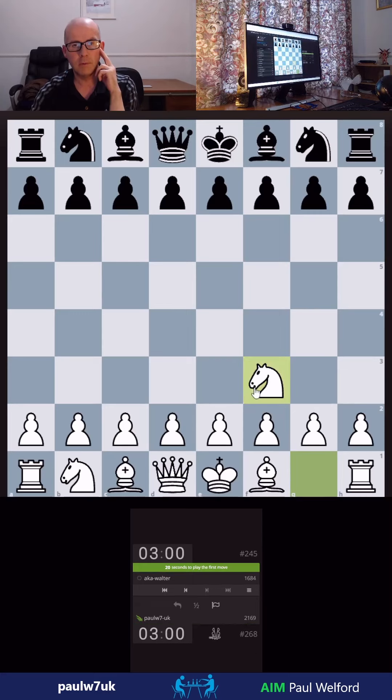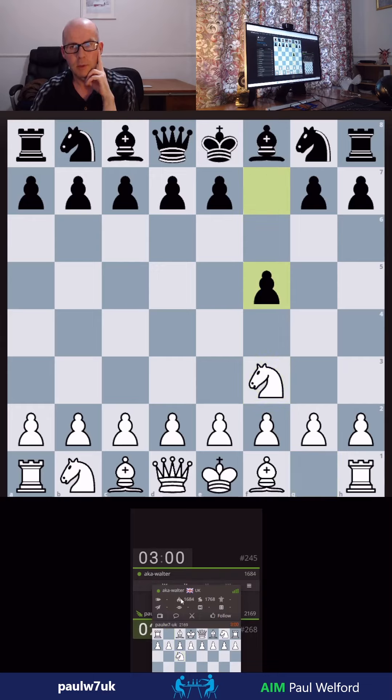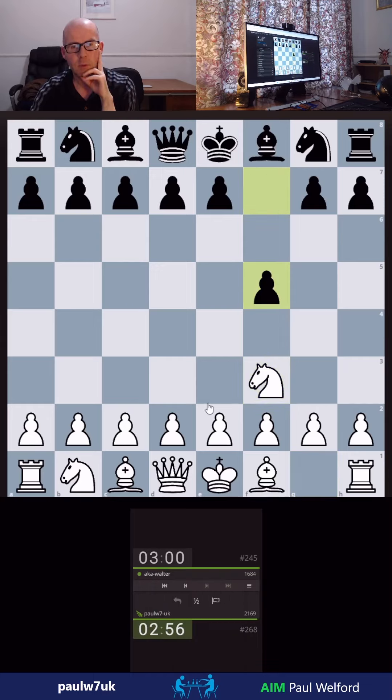Right, 1684 — good luck. Okay, that should be green there, my opponent's now connected. 1500 games, plays the Dutch Defence, we'll just develop.